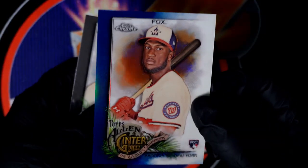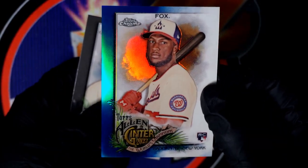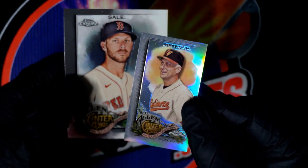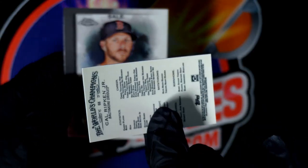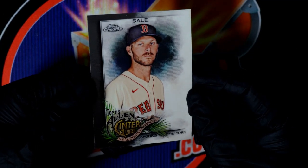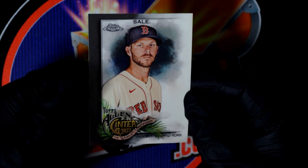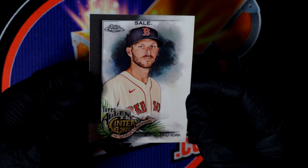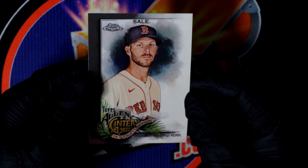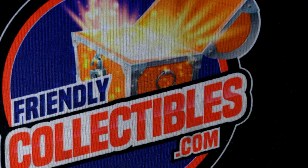Lucius Fox, 108 of 150 — so we'll get that in the top loader for you, Drew. Then we got the Ripken Jr. mini refractor, and a Chris Sale who picked up his first win today since 2021. His ERA is 11-point-something right now, but he did pick up his first win. So we'll see how that goes. There you go, Drew. Thank you.